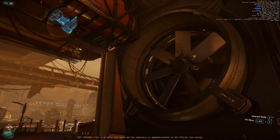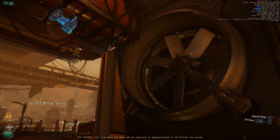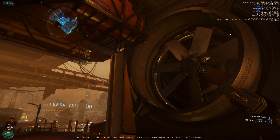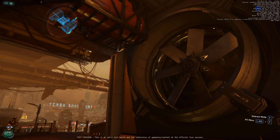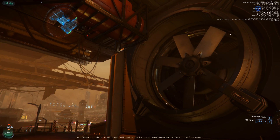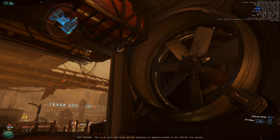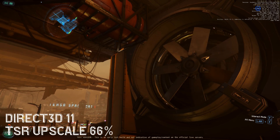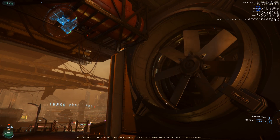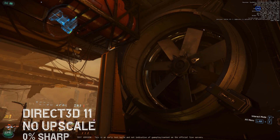You just saw the not-sharp and sharp versions of no upscaling on a particularly difficult location. Here comes the upscalings. This is DLSS 3.7, upgraded from the 3.0 API. So this is the latest DLSS on Star Citizen. Here's the FSR version on an NVIDIA graphics card, and the TSR upscale done by CIG — also at 66%. All three were at 66%, which is the first option in the menu.